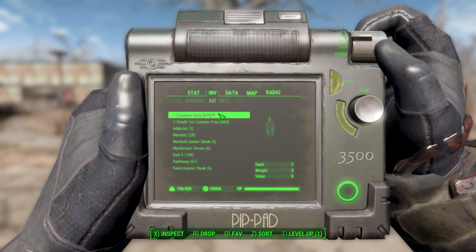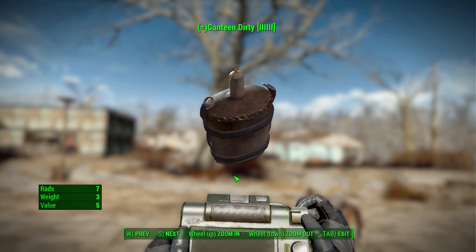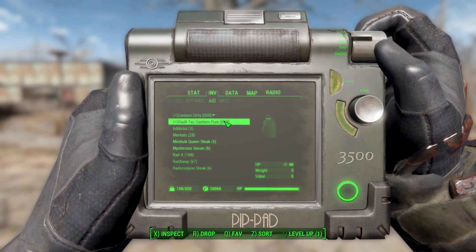Being in the aid category makes life easier on the go, especially in survival mode. As for weight: when empty a canteen weighs 0.5, and when filled it weighs three — essentially the same as the six bottles of water it took to fill it. You get six uses out of it, so it won't really reduce inventory clutter, but it does offer an interesting alternative. A little bar on the item shows exactly how many drinks remain, counting down until it hits zero and returns the canteen to your miscellaneous category.